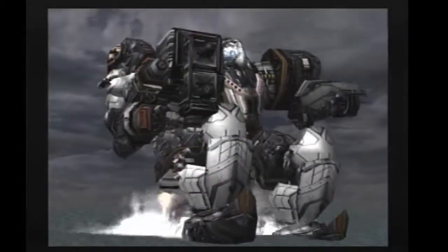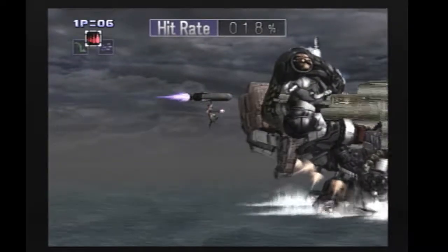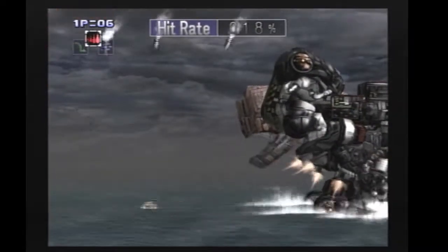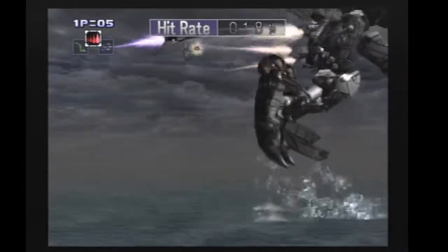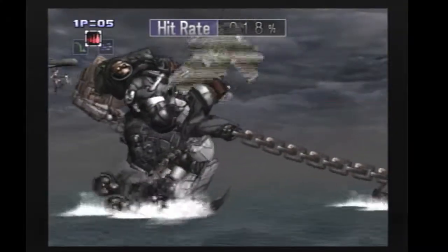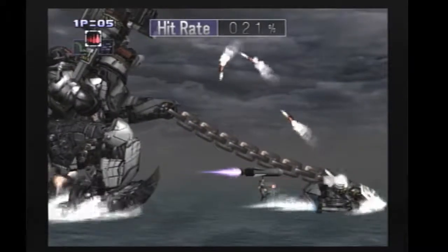There are three parts you can hit on this boss: the backpack, the gun, and the pod in front. If you die once here, it's actually really hard to get the quick kill. I died there - I cannot get the quick kill now, but there is a backup. I just want to make sure I get the backpack here at least. There's a much better way to do that, but we'll save that for later.